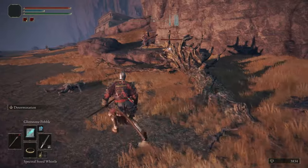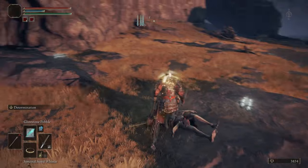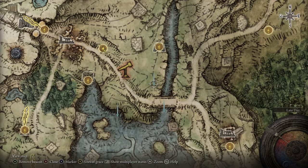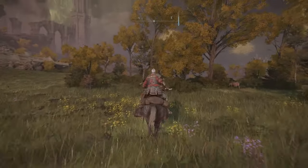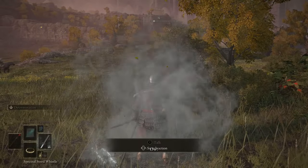If you're frugal and don't like wasting runes, there is a way to do this for free, but it takes a little while longer. Head to the Akeel Lake North site of grace and travel southeast towards the stone bridge. Before you get there, take a left and walk near these trees. You'll hear someone asking for your assistance. Hit this small brown tree here and it will change into a demi-human.